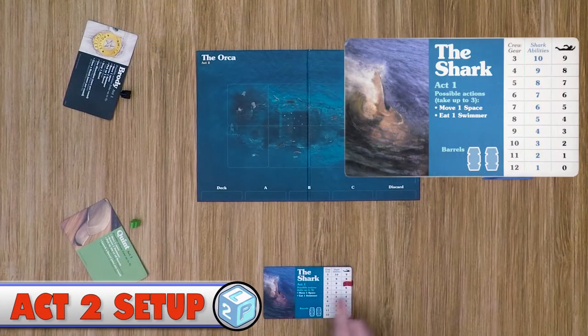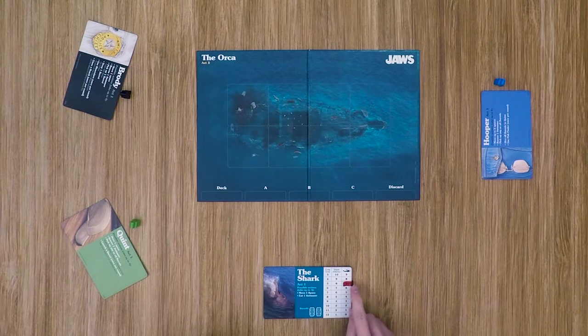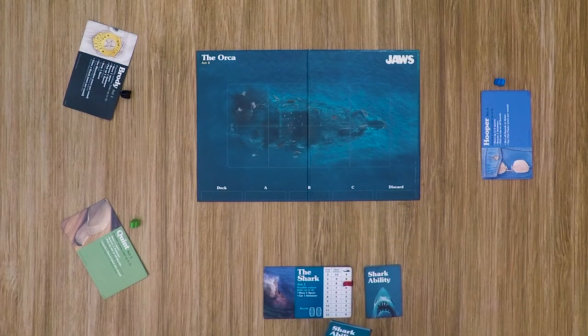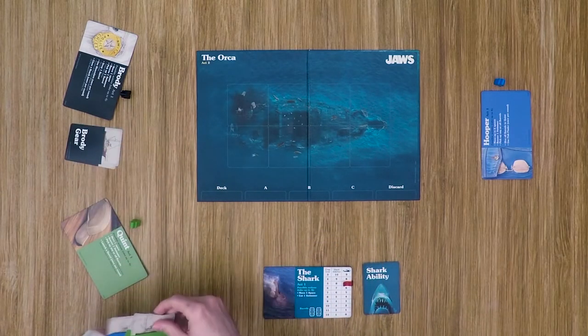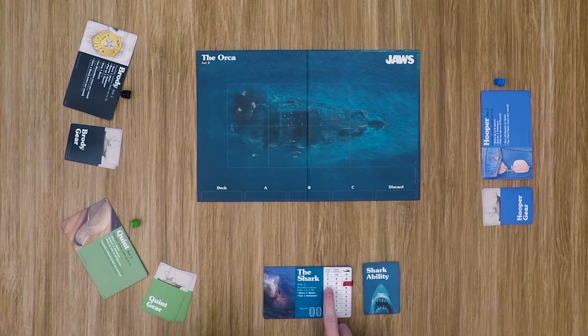Act 2 setup: the shark player references their tracker card to determine how many shark ability cards they receive and how many crew gear cards are dealt. Shuffle the shark ability deck and draw based on performance — for seven swimmers eaten, you receive eight shark ability cards. Discard any remaining shark ability cards. The shark player reviews their cards privately. Each crew member then receives their character-specific crew gear cards, and based on crew performance, a random number of gear cards are also dealt — either randomly distributed or players can view them and choose.